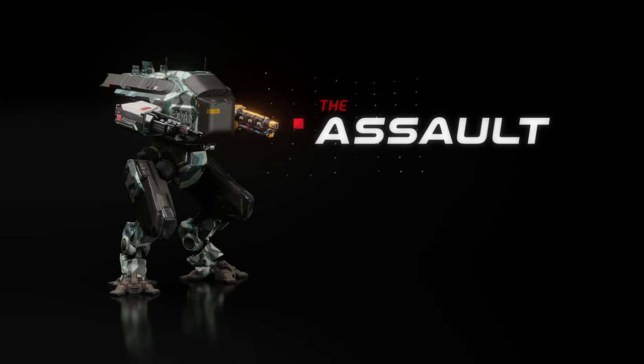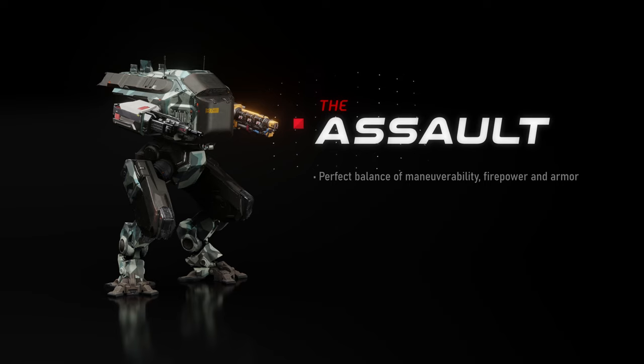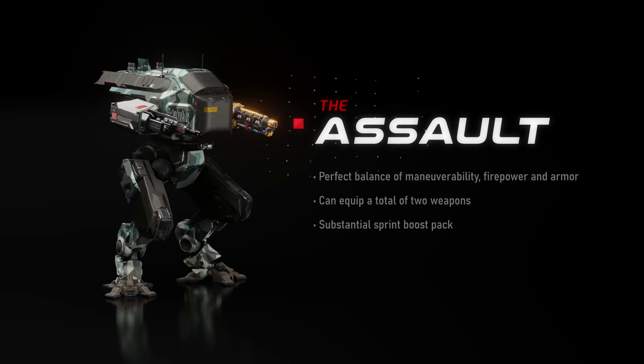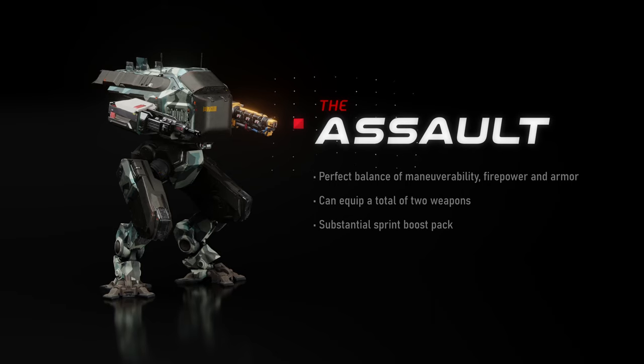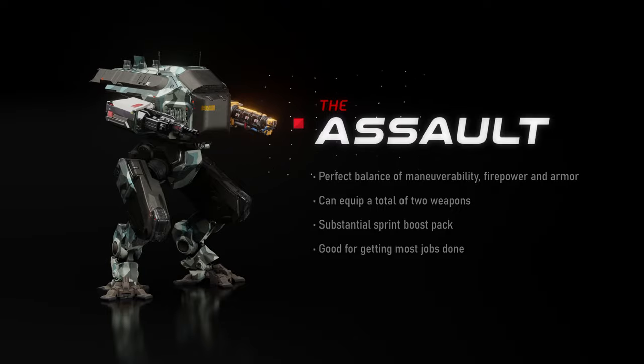The Assault Class. Being the perfect balance of maneuverability, firepower, and armor, the Assault Mech is built to deal damage as well as take it, and can hold its own while pushing the front line. It can equip a total of two weapons. Equipped with a substantial sprint boost pack, the Assault Mech can quickly get in and out of enemy held positions, as well as tactically maneuver during combat. The Assault Class is good for getting most jobs done, but does not excel at any one task. It's great if you're good at wearing multiple hats and can switch roles as needed.